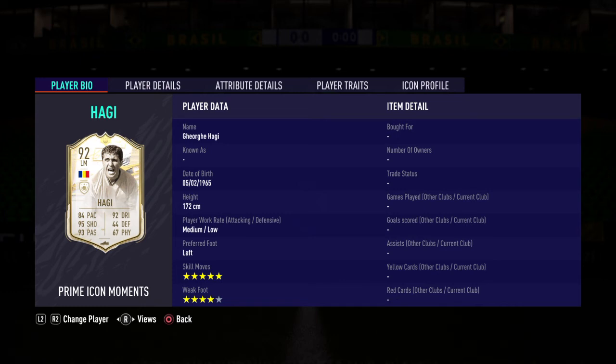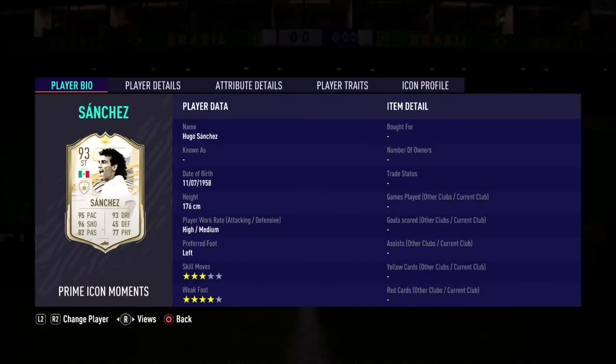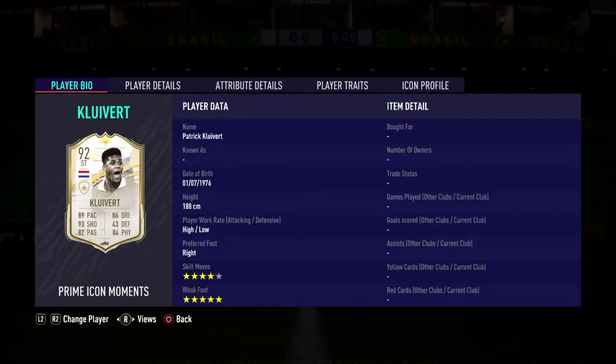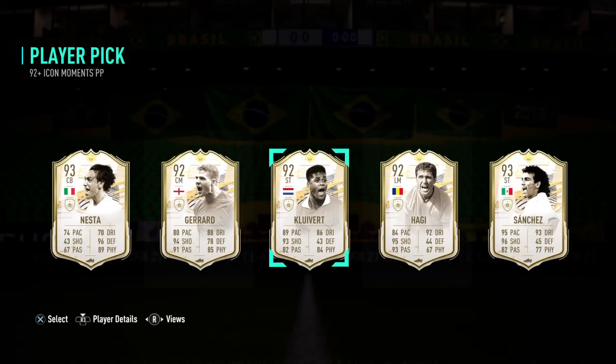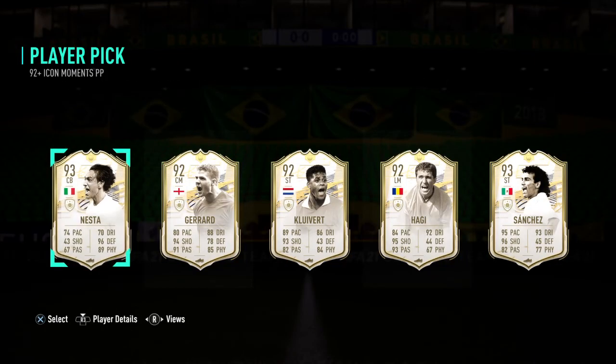Looking at work rates: Hagi is medium-low, medium attack and low defense — low midfield. Sanchez is high attacking, and when you play with a striker you need high attack. Kleber is four star, five star — high-low, always in the box. Gerrard is high-medium-high, like a true midfielder.